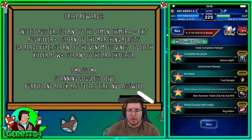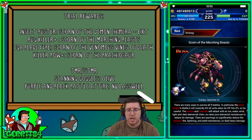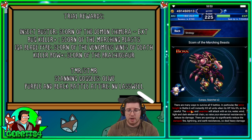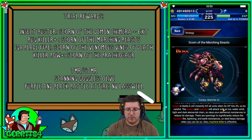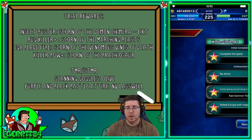No items gets you a big trust moogle. Defeat Europa with magic gets you Bug Killer Plus — that's the important one. Completing the quest gets you Demon Male Plus. The strategy: here's Europa and his little searchers. You have to survive nine battles. On battle six, the Terror Knight will instantly KO all units when its HP reaches zero, so be careful. It says to bring machine killer, but with the unit we're bringing it doesn't matter.